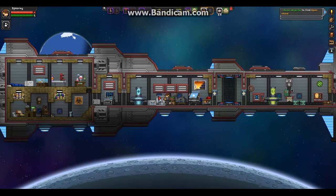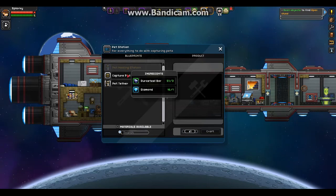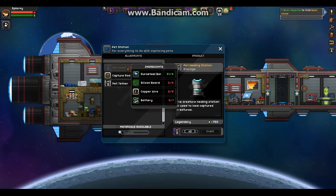Once you get the pet station, you're going to come over here to the pet station. You're going to have options to make capture pods, pet tether — which I actually don't know what it does — and a pet healing station.